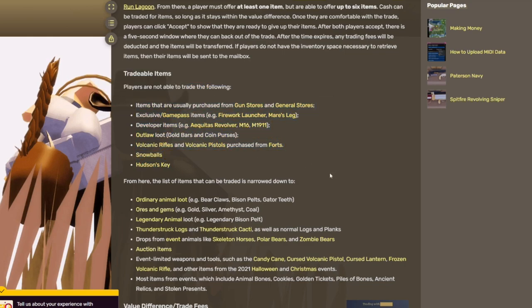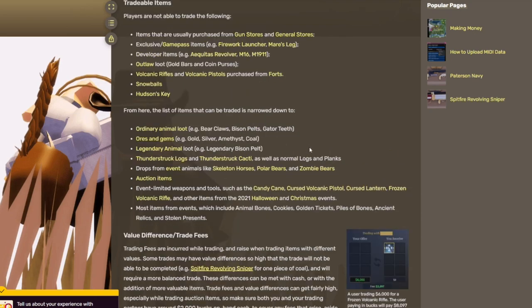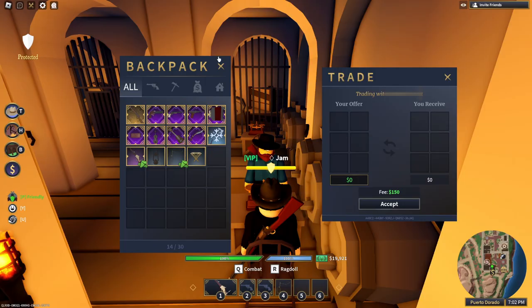Here's a tradable items reference. You are not able to trade any of the items on the non-tradable list, and you are able to trade all of the items on the tradable list. You can pause the video to see both lists clearly — that covers everything you can and cannot trade.